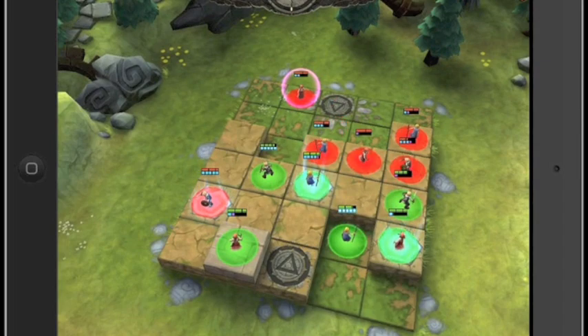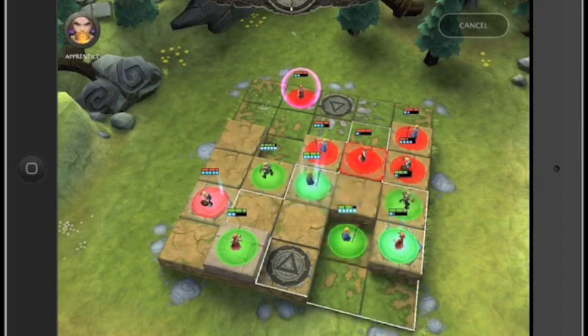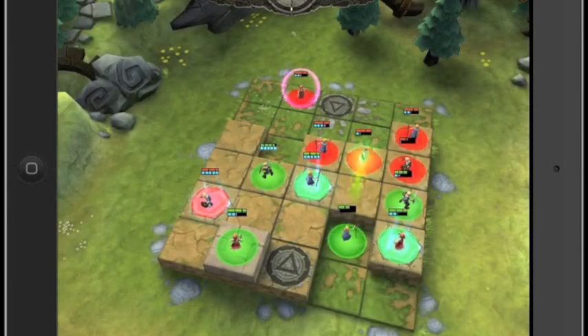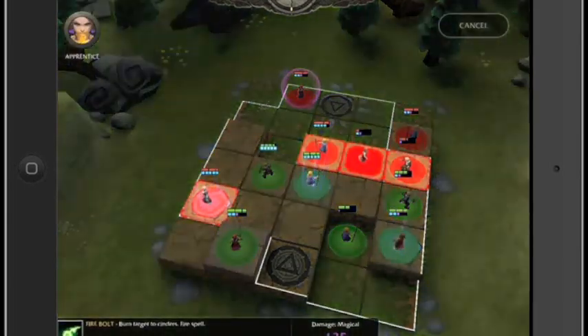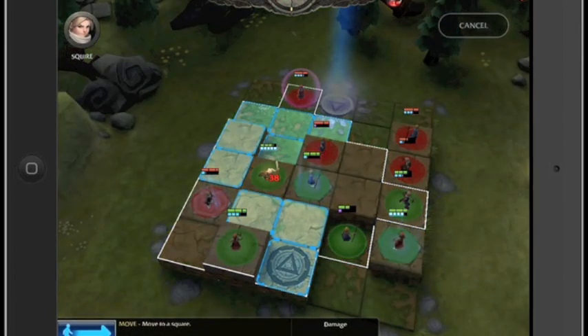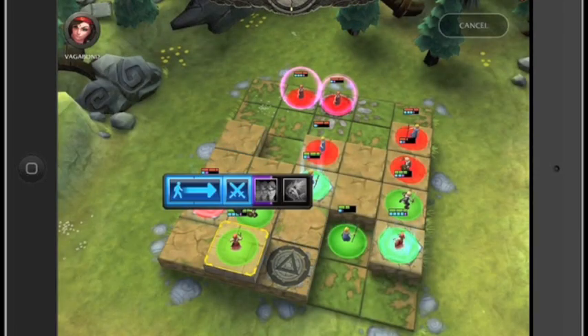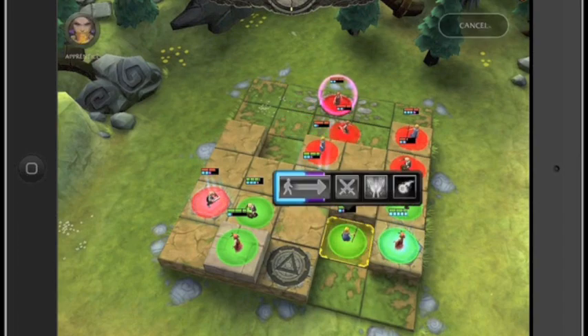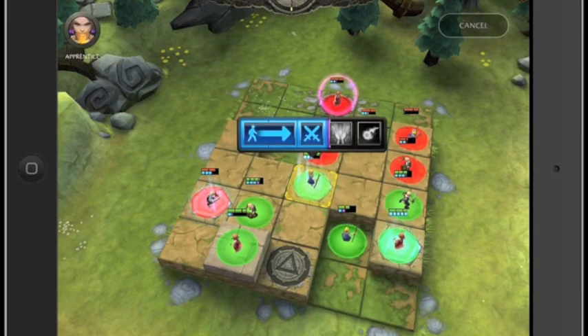In Champs Battlegrounds, you'll pit your 6 heroes against 6 enemy heroes, aiming to be the first one to a certain number of points. In this earlier tutorial, which you're watching here, you'll need to get 6 kills or points in order to claim victory. Each hero has his or her unique set of movements and combat skills, and it's this delightful mix of strategy and real-time chaos that hits all the right notes for a mobile game.